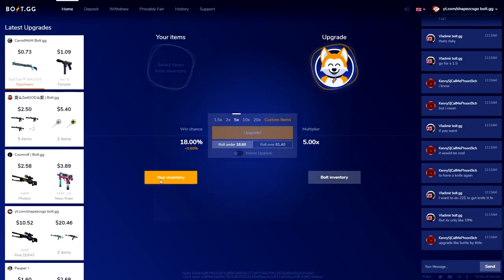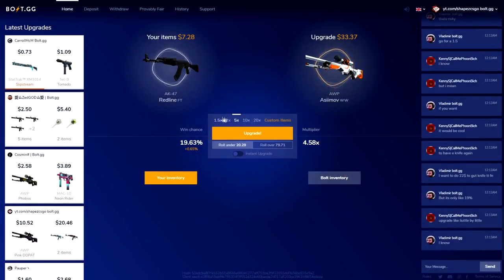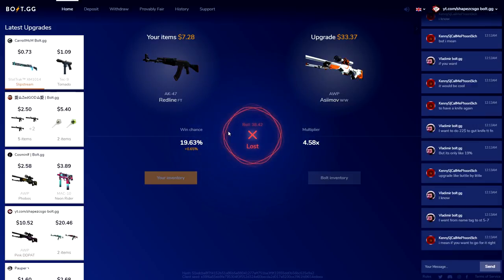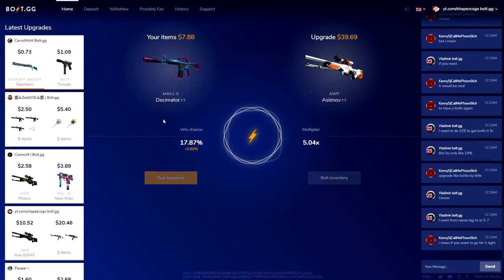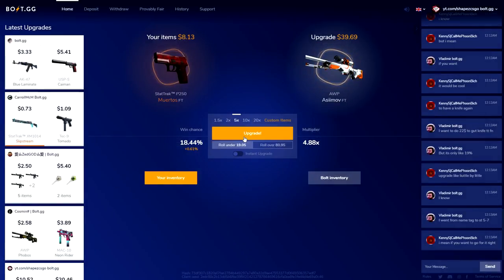I think we already lost our profits. AK Redline, please. Should I risk it? I'll give it a try — I'm standing up boys, please upgrade. Please give an Orb Azimuth. Your inventory M4 Decimator — I need to hit a single times 5 upgrade on under, I have to hit it. Oh my god — fuck. I'll give it another three tries.